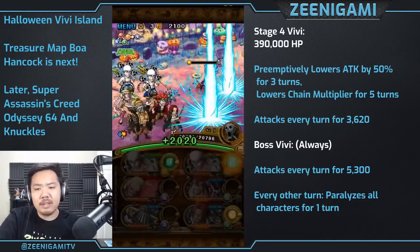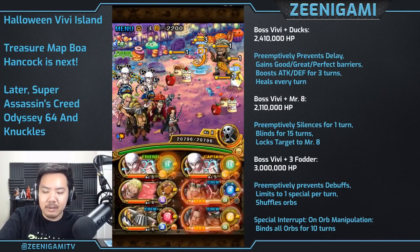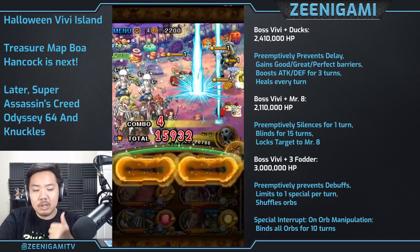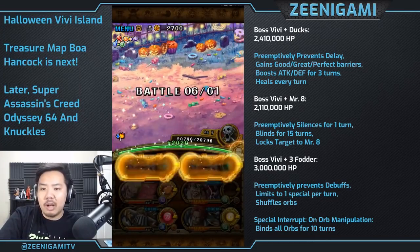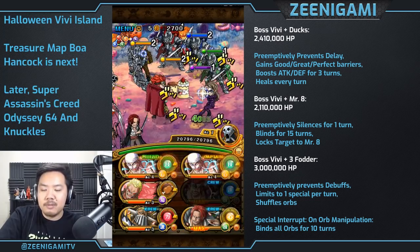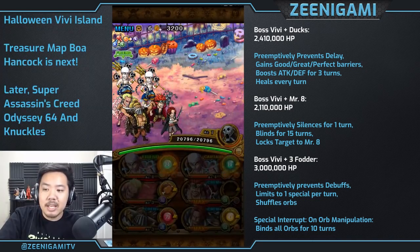On the final stage VV, you're going to get 1 of 3 different VV fights. There's VV with her Duck Squadron, which have a good, great, and perfect hit barrier — which is one of the reasons why you want to bring Law using a Dopey team. The good, great, perfect VV also boosts defense, heals per turn, prevents delay, and boosts their attack.